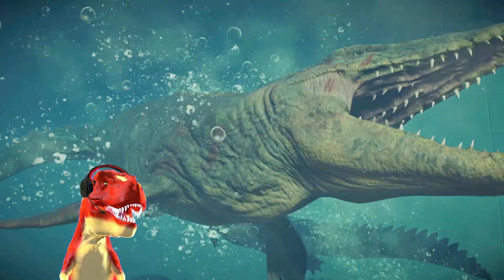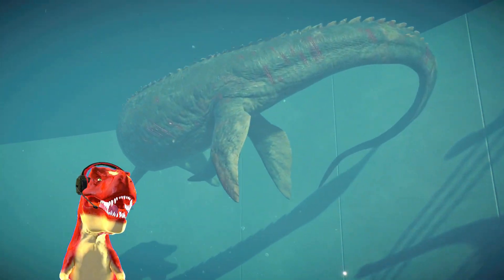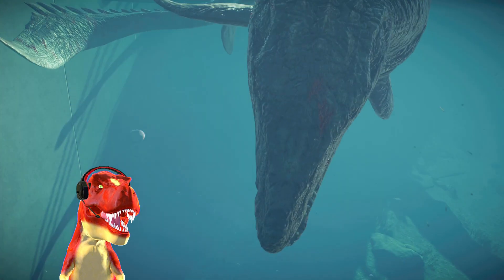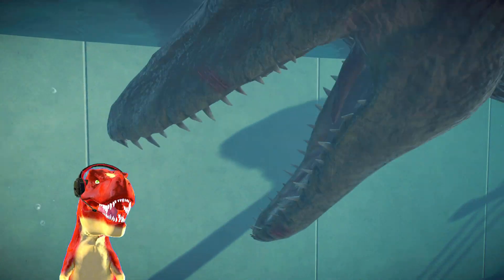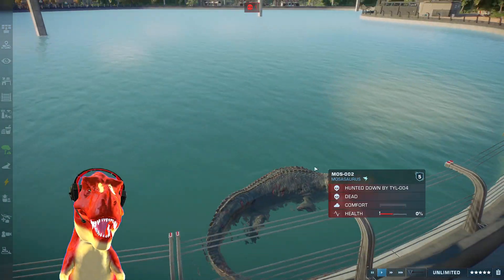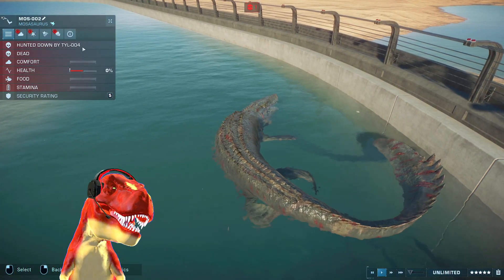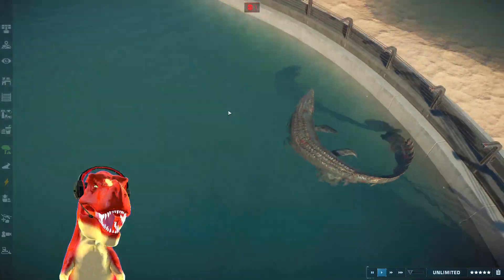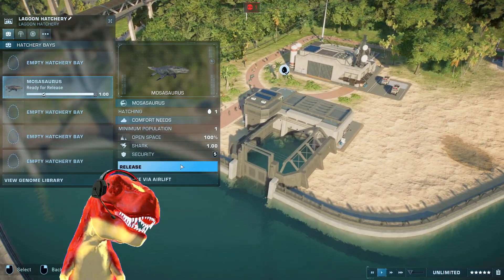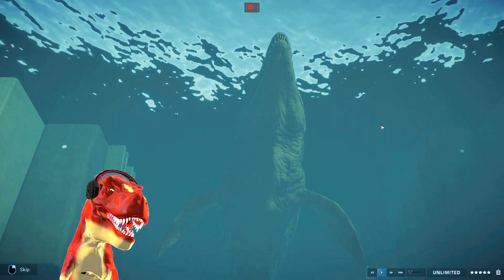The giant claws of the Dinosuchus rip into the Mosasaurus — and that is a victory for the Dinosuchus! It will go down and it floats up. Look at that. Wow. Who's got the bigger jaws? Well, it is definitely the Mosasaurus, but not for that battle — that battle was the Dinosuchus. Look at that. Hunted down. How many times do you see something like that? Rarely. 100% — so now we can actually release the maxed out Mosasaurus, which I think is going to take out all of them.